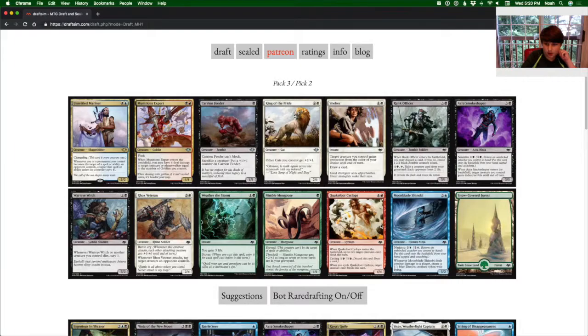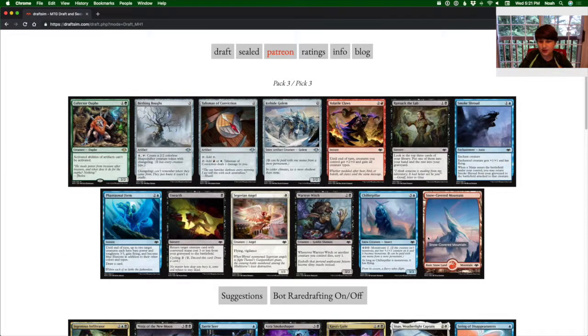Here's another ninja — good. Another ninja. This is a hard choice; these are both very good. I prefer this one because it gives your creatures flying, which helps ninjutsu activate more. And because we already have a Smoke Shaper, I'd take the Shinobi.